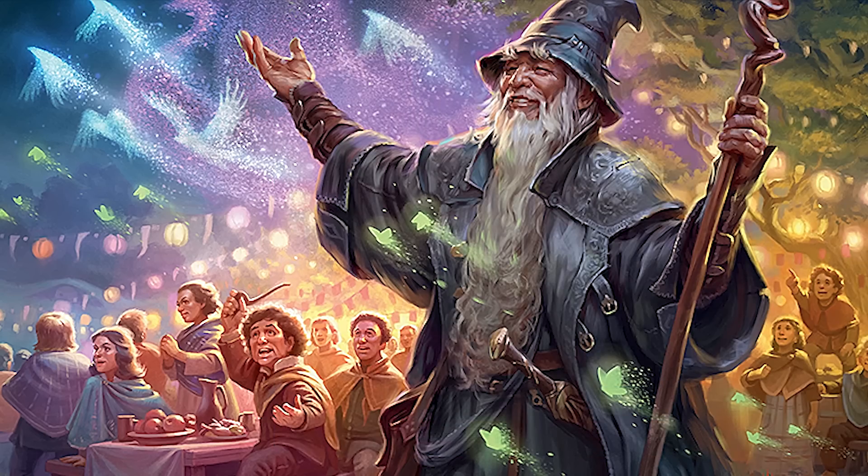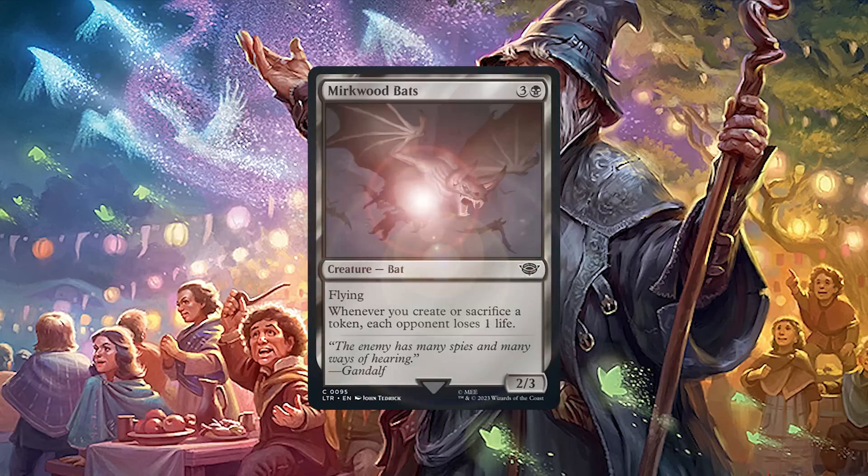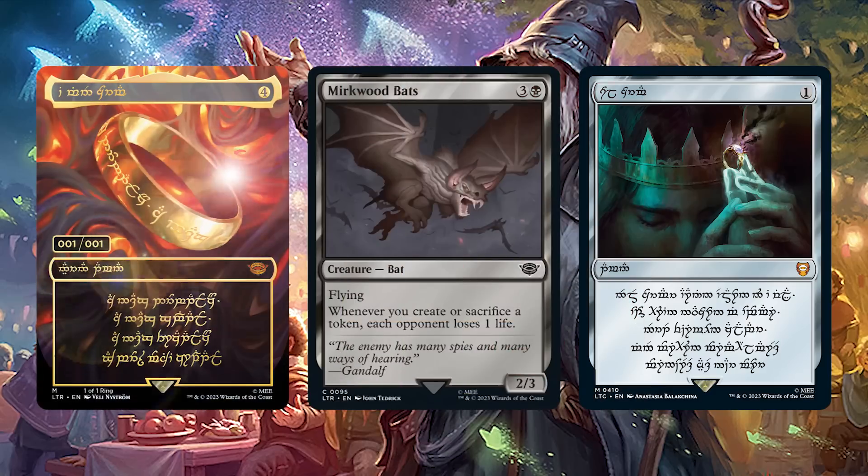After that, you get three foil commons guaranteed. The slot after that, however, is very strange. You can get a fourth foil common, or a special mythic soul ring, or the one-of-one The One Ring. But what are those, and why are they contributing such a high amount to the price of Collector Boosters for this set?